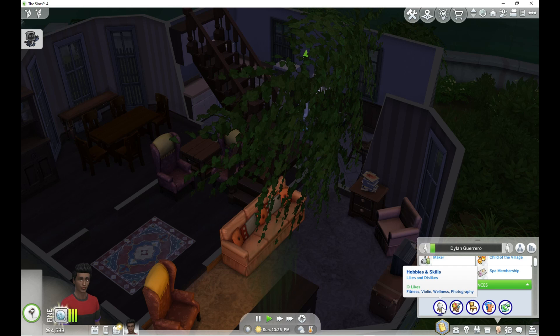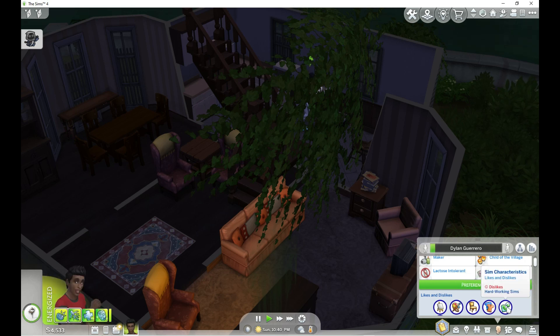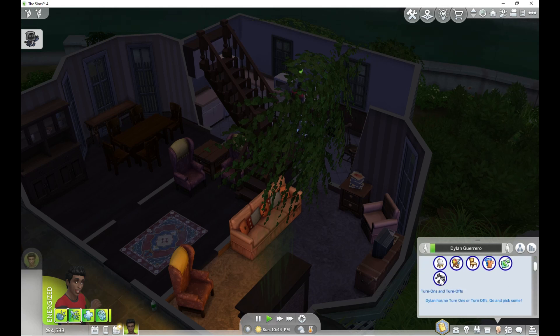Let's check his preferences. He likes fitness, violin, wellness, and photography. He likes the color black, so we can add some black elements. He likes shabby decor — I guess that's what he's got. He likes country fashion and hipster fashion. He dislikes hardworking Sims, and he likes alternative music.